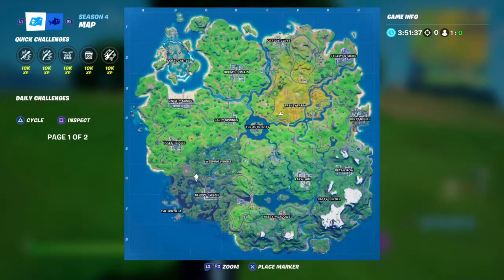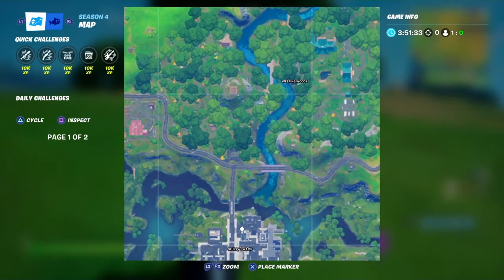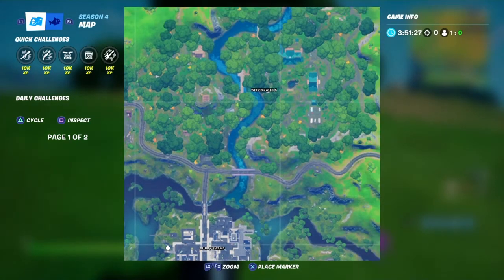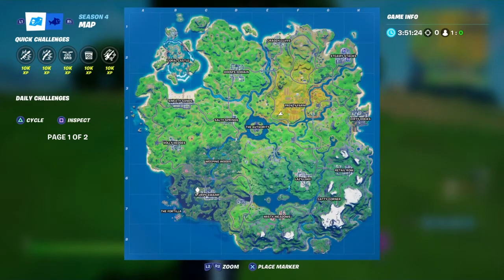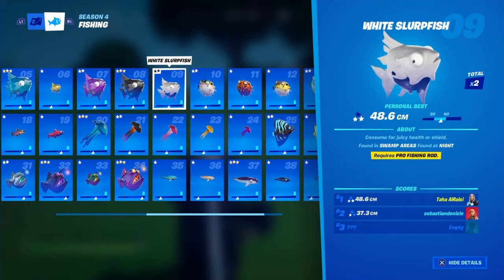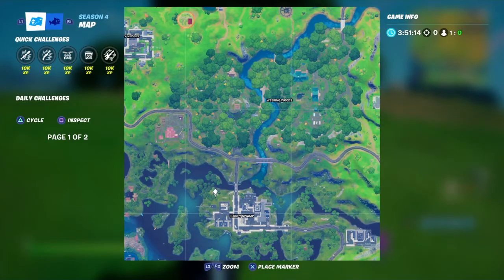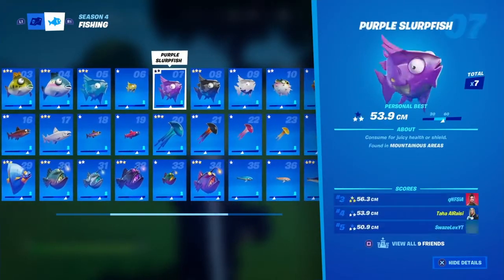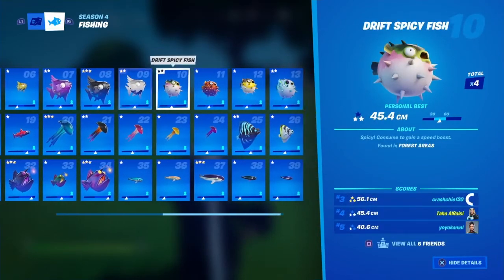If you're wondering how to get a pro fishing rod — you can upgrade a regular fishing rod at an upgrade bench. Grab a fishing rod, get all your materials to 100, and upgrade it to a pro fishing rod. That's how you get the white slurp fish. And now we're done with all five slurp fish.